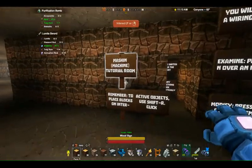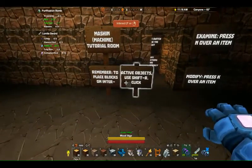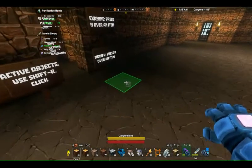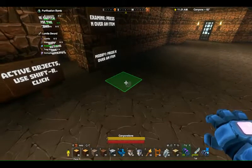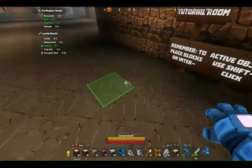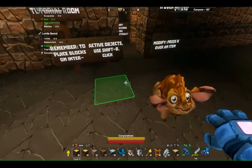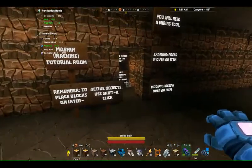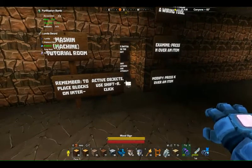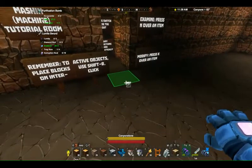You can tell he likes Japanese stuff. Remember to place blocks on interactive objects using shift-R or shift-right click. That's something they've added because in order to use certain things like pressure plates, you have to be able to put a block on them. Using shift-right click allows you to place the block without interacting with the object.